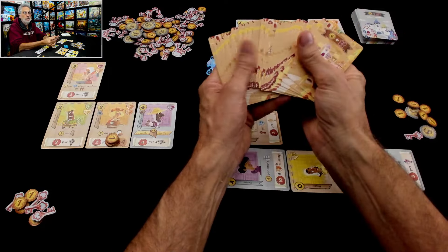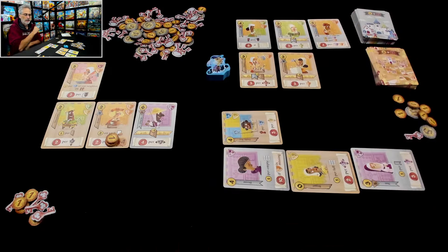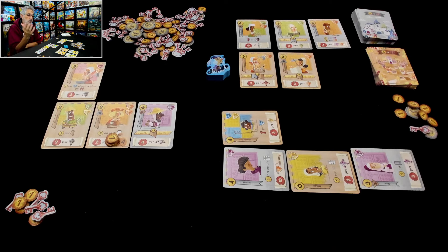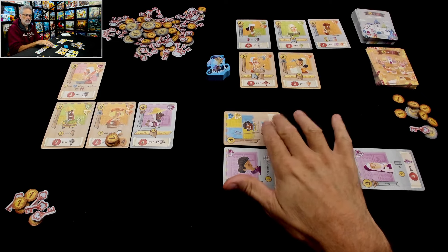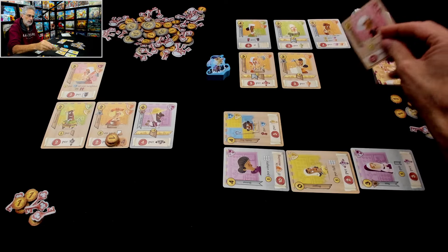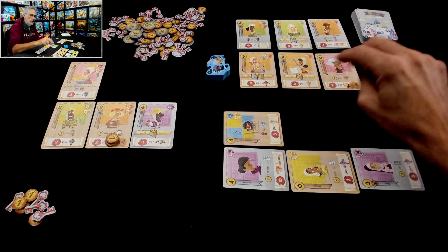This card is worth three points if there's a peasant in this space; this card is worth two additional points if there's a faith-based person in this space. It is likely there will be somebody who shows up — in the same way this is both royalty and peasant, there will be a faith-based peasant that will come along sooner or later. But will it show up in time? Jen's going to take a chance on Stable Boy, she says, because she's an ABBA fan. And who isn't?